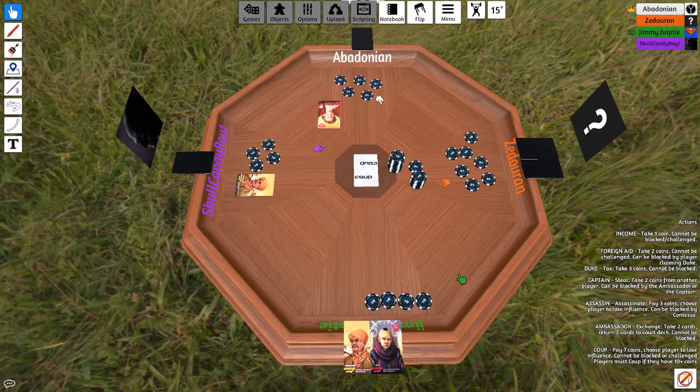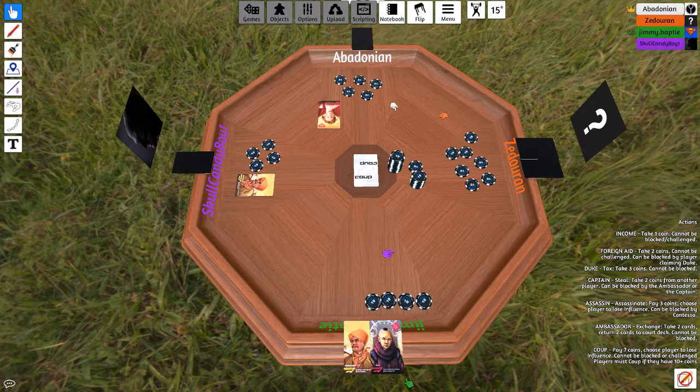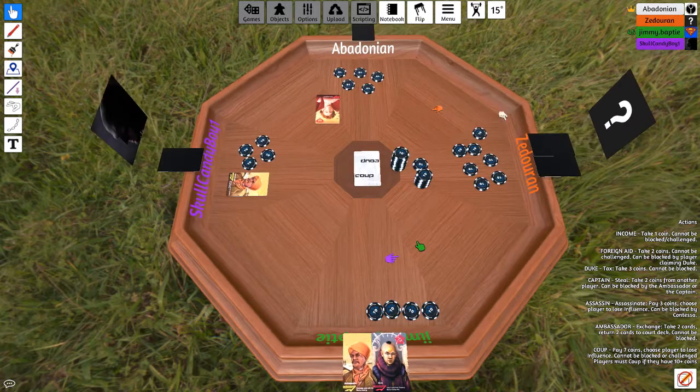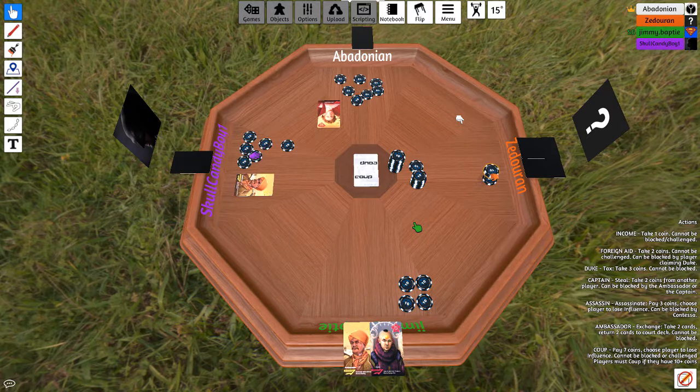We don't know whether he actually had the Captain or not. We know you're lying about one of your cards — but then I remember you used your Ambassador to exchange, then gave it back. I'm going to steal two from Alex. I'm going to steal two from Alex. And Steven does the same — I'm going to pay three to assassinate Josh.